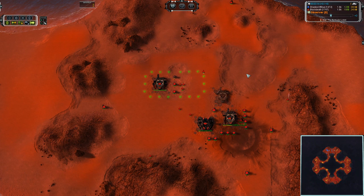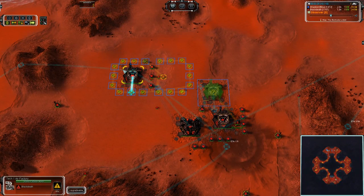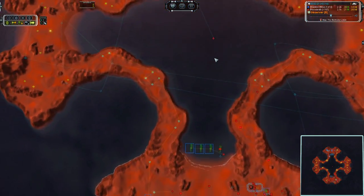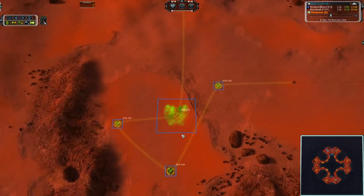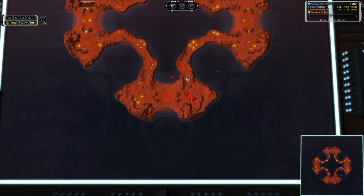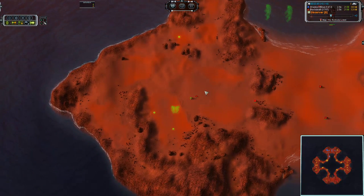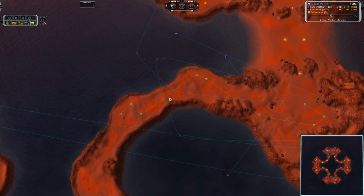We've got a very similar build going down for Black Death. He is putting down loads of T1 power generators. Got plans for four air factories and only one land factory to begin with. He is going to be dropping land factories in the expansions as he spreads out. That's going to allow him to maintain a presence. This factory is going to have a very high amount of health — 3,500 health — so a single pass of the T1 bomber is not going to kill it like it will with engineers and some tanks.